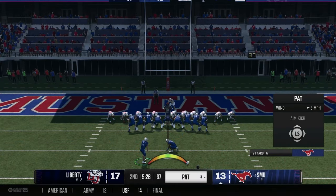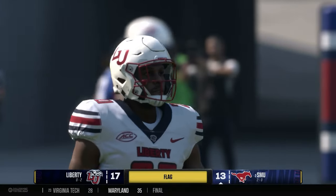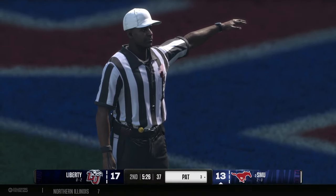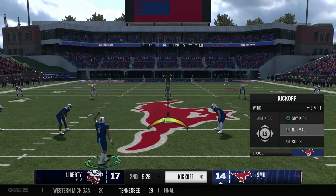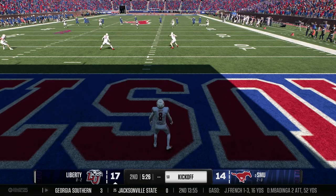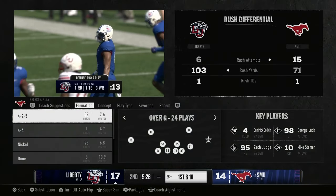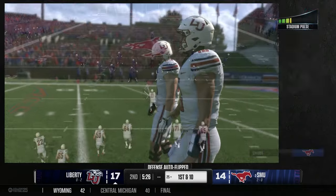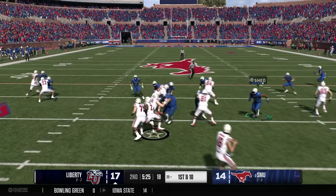The extra point is good but there's a flag — roughing the kicker — which will be enforced on the kickoff. Looking at the rushing numbers: Liberty with six rushes for 103 yards after that big one; the Mustangs more methodical with 15 rushes for 76 yards. Liberty in the shotgun — quarterback hands off to the running back, who breaks a tackle before being taken down. Looks like a big gain but it's only one yard. Second and nine.